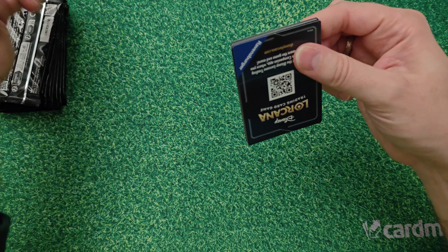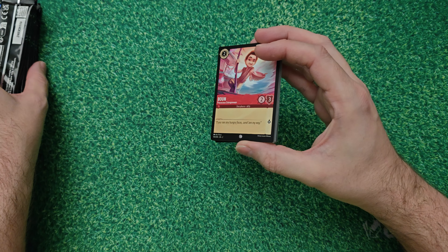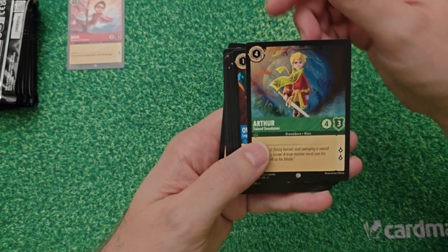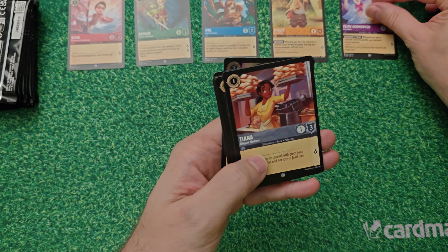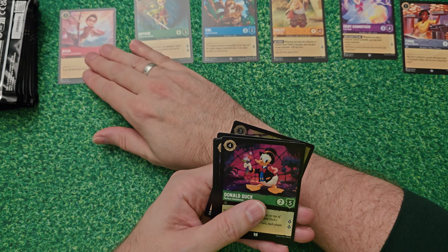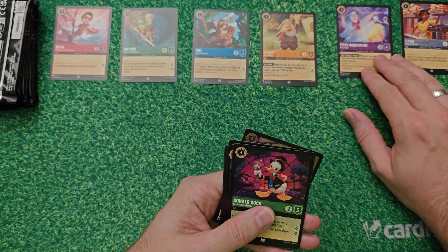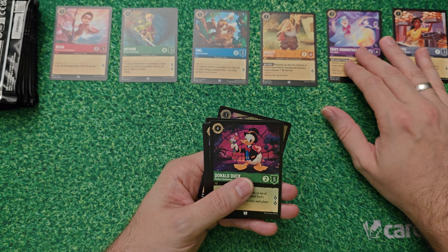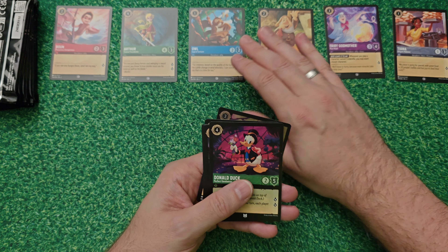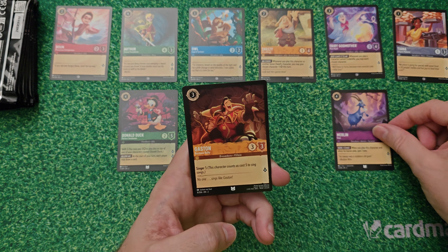Let's start ripping - we'll go a bit faster as we've seen a lot of these cards now. There's the puzzle piece. We've got Boon, Arthur, Owl, Sneezy, Fairy Godmother, and Tiana. Then Donald Duck, Merlin the Goat, and Gaston for the commons. Moving into our rares - our first rare is Minnie Mouse rare.